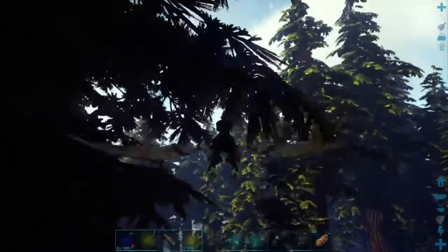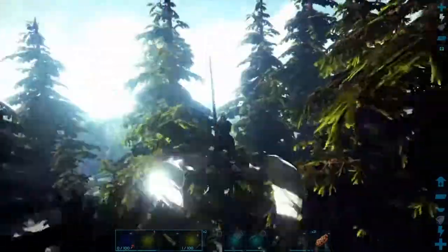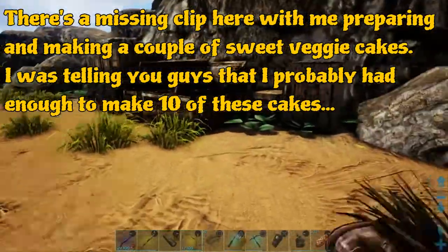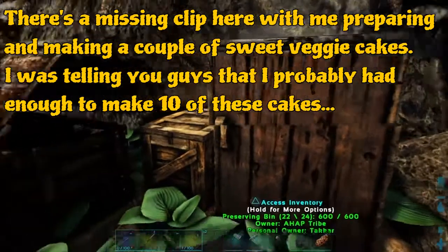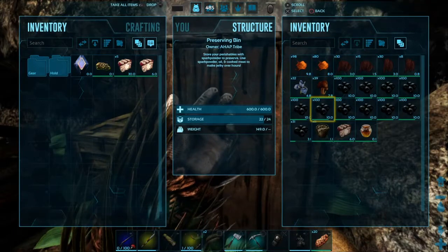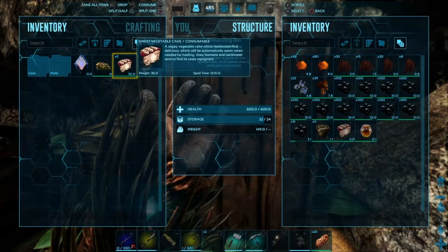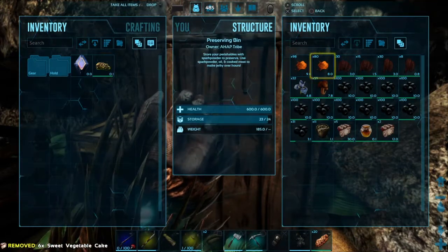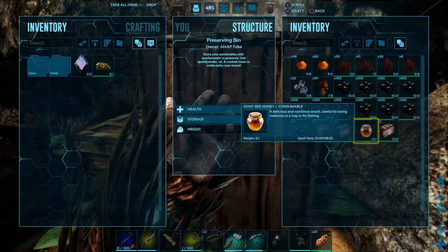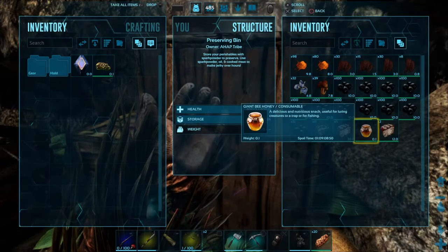So I am heading back now with the honey and the sap, and we are ready to make the veggie cakes and to go hunt an Achatina. It's finished. I did make a little mistake with the calculations — I didn't have enough honey to make all of that. I took two of the three so I could make one more. So I do have seven of them. It's enough to go tame one and have some food left for it. So that's what we gonna do next — I'm gonna look for an Achatina and I'll show you guys when I find one. See you there.